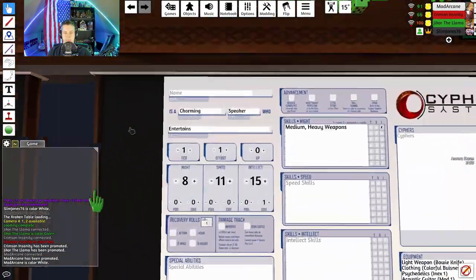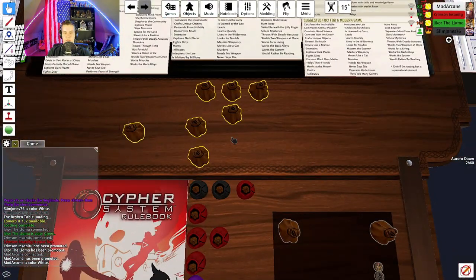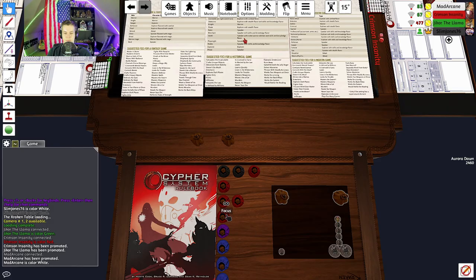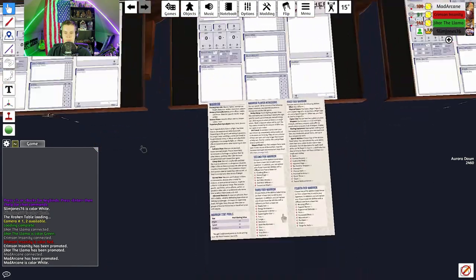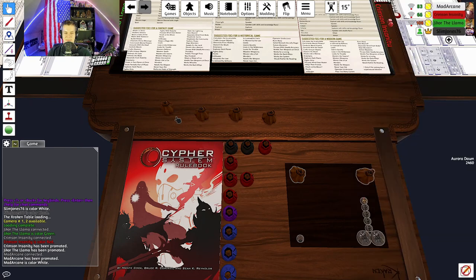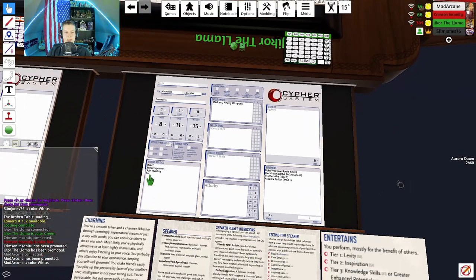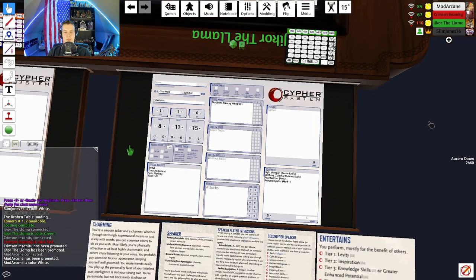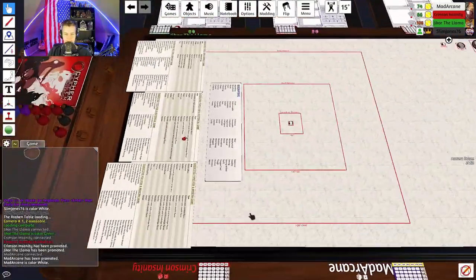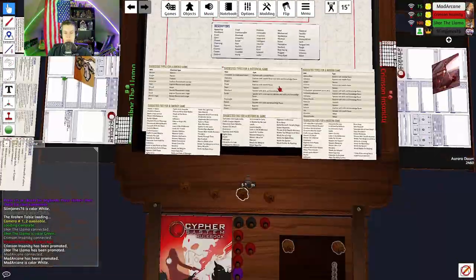He's playing a late 60s up-and-coming wannabe rock star getting into the psychedelic hippie scene — brain a bit fried from too much LSD. He's a very charming Speaker, think Austin Powers. His focus is entertaining — he just wants everyone to have a good time. So: Charming Speaker who Entertains. All the options are general enough to make it work for your own concept.